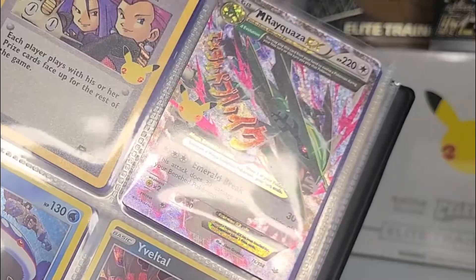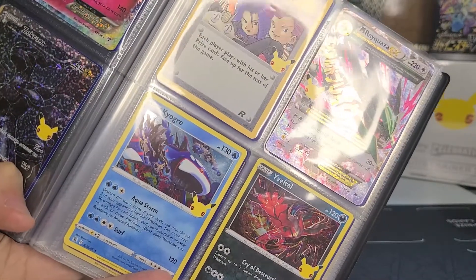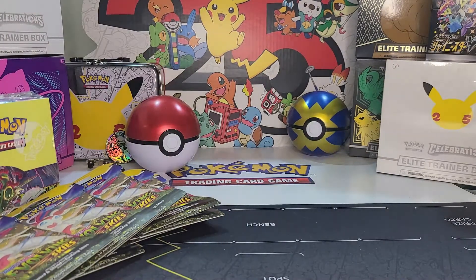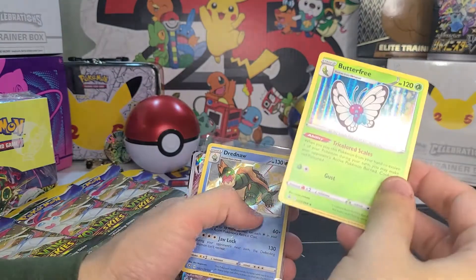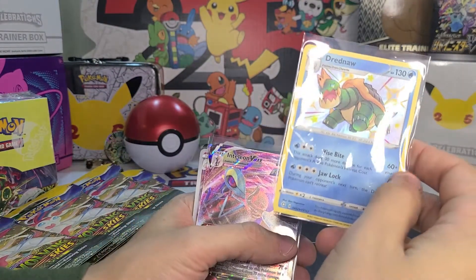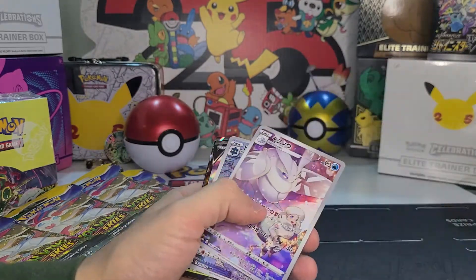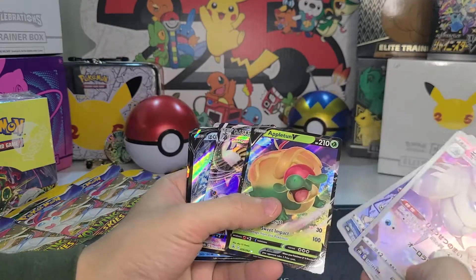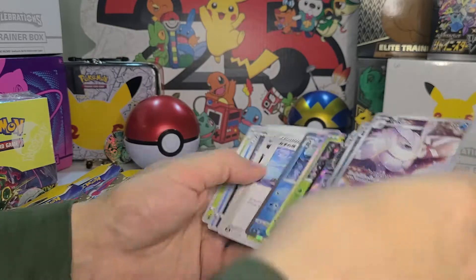No — we'll end on a Rayquaza from Celebrations! Look, that's how serious I am about it — I already put it in the binder before we ended this video. Here are our pulls for the day: holographic Butterfree, shiny Dreadnaw, Inteleon V-Max, secret rare Alcremie V-Max, Espeon full art alternate art, Appleton V, Urshifu, Giratina, Rhydon — and then these are just regular cards.